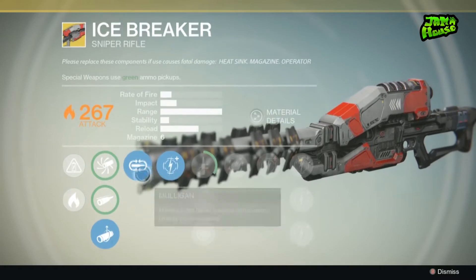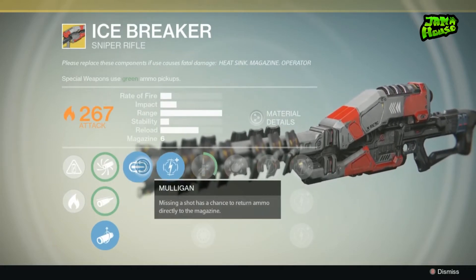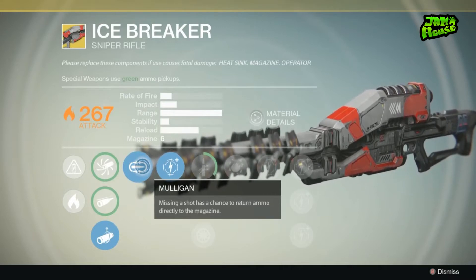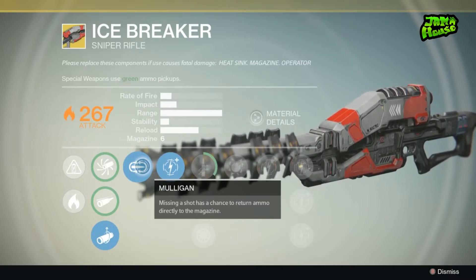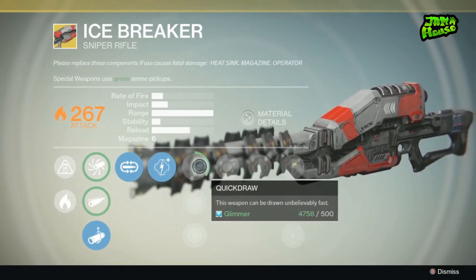The next perk is the mulligan — missing a shot has a chance to return ammo directly to the magazine. When you combine that perk with the no backpack perk with regenerating ammo, it actually creates an interesting dynamic that we'll go over in a little bit.